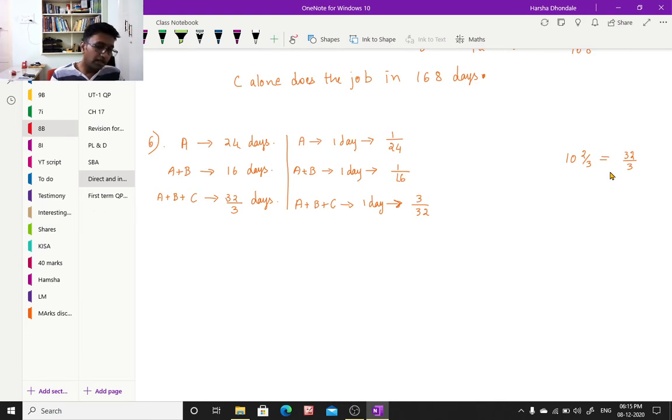Now, in how many days can A and C complete the job? I need to first find the one day work of A and C. I have A plus B plus C's one day work, which is 3 by 32. Subtracting A plus B's one day work from it gives C's one day work. Then I add that to A's one day work of 1 by 24 to get A and C's one day work.